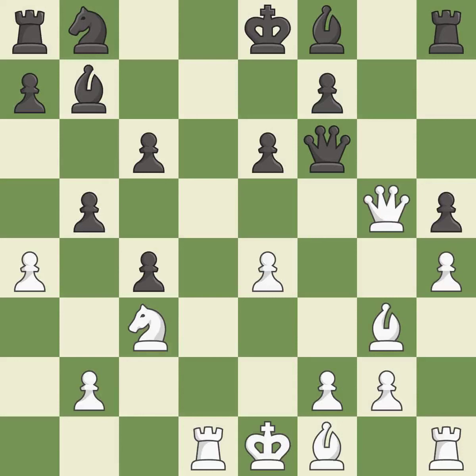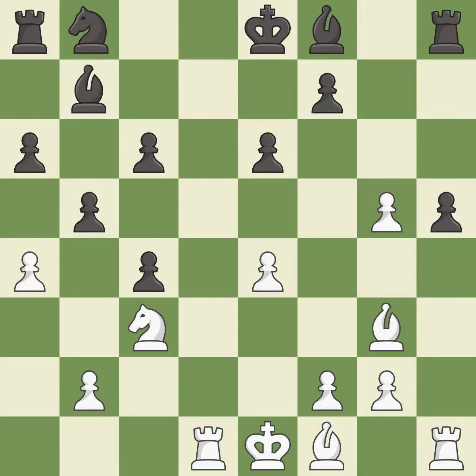This offers to exchange pieces of equal value — it is best. This is an equal trade, best for both sides. Takes back — it is best. This protects an under-defended pawn that is under attack — it is best. This wins time by threatening a rook and forcing it to move away — it is best.